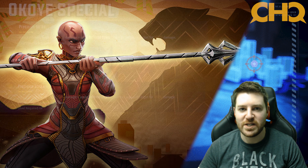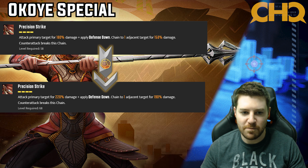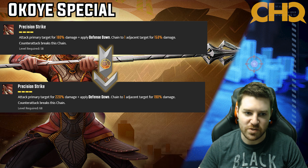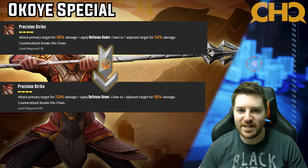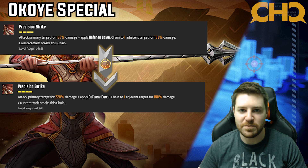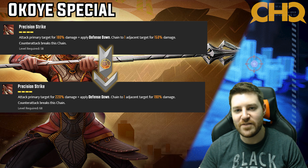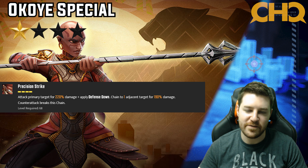Now we're looking at the Okoye special. Putting tier fours in adds 40% more damage to the primary target and 40% more damage to the adjacent target as well. It's not an insane amount of damage. She has decently high damage and does a lot of piercing, so an extra 40% is nice and it hits multiple targets. It's definitely not essential — I was kind of on the fence between standard and strong, but I'll give it a three star.